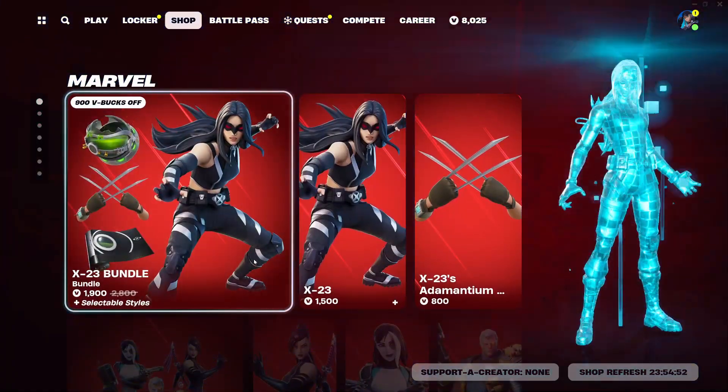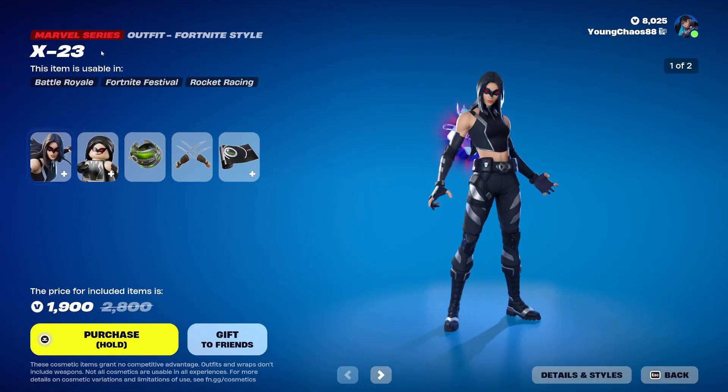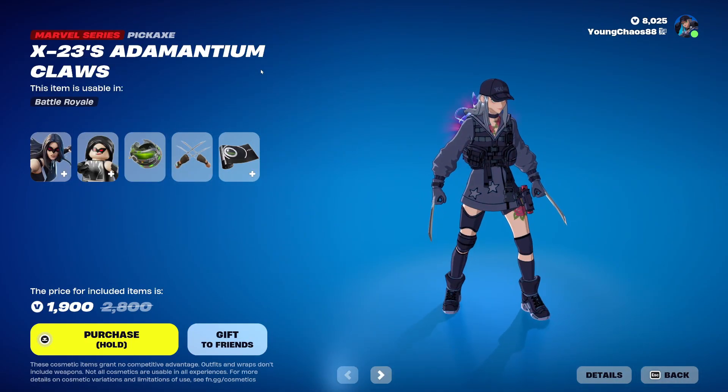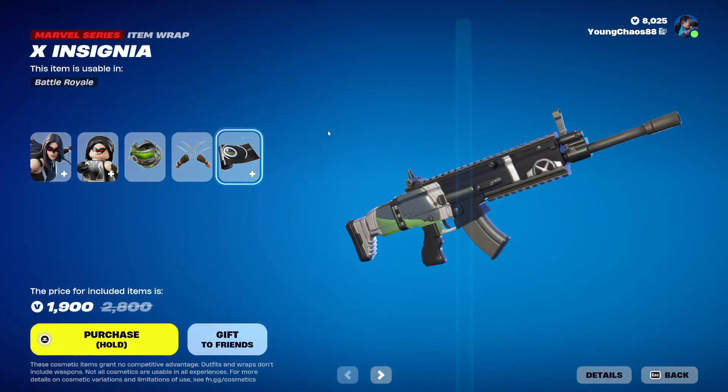Going through the top, we do have a good amount of Marvel skins returning. With the X-23 bundle returning at 1,900 V-Bucks, you have X-23 with the Batman Clone Pod. This is a Marvel series outfit at 1,500 V-Bucks. This skin does include a secondary mask-off variant. And we have X-23's Claws, a Marvel series harvesting tool at 800 V-Bucks.